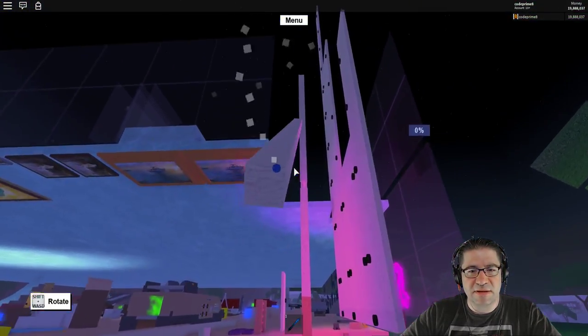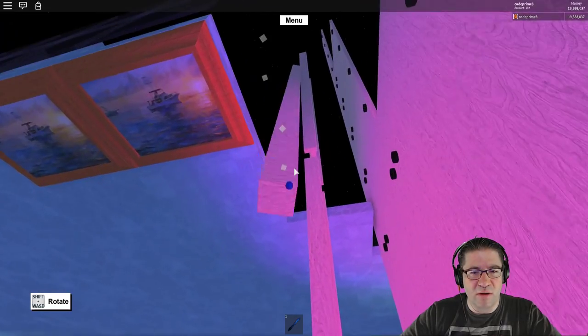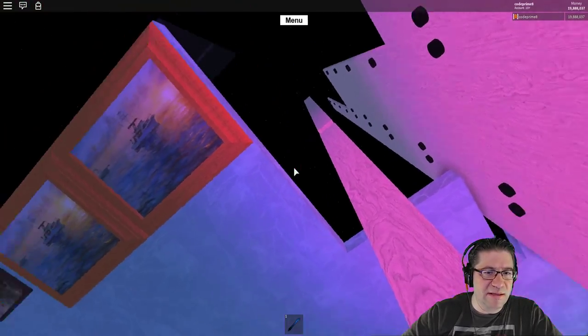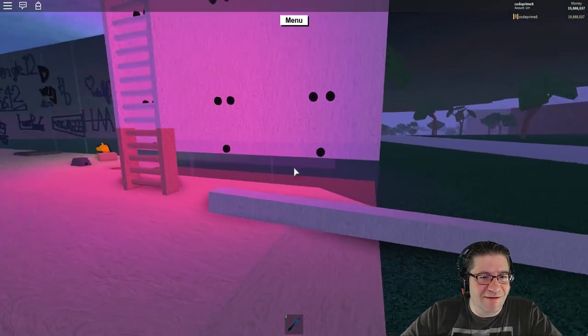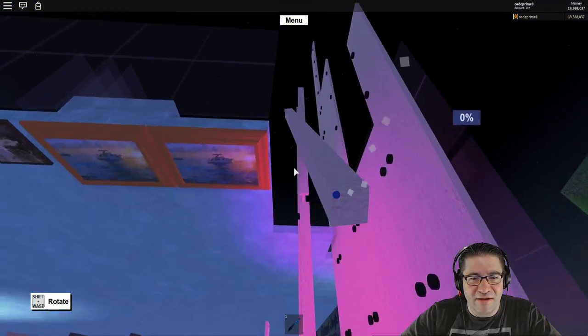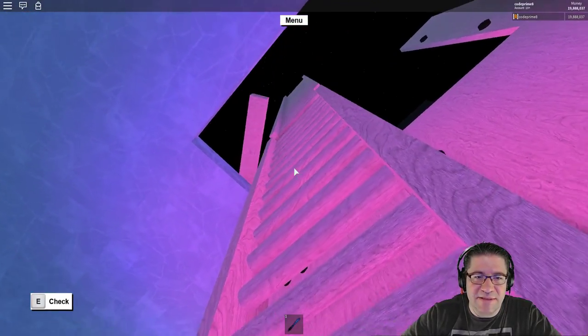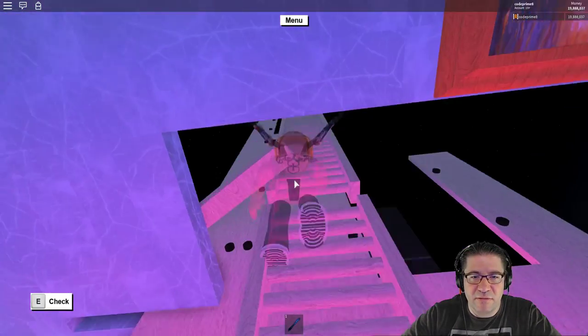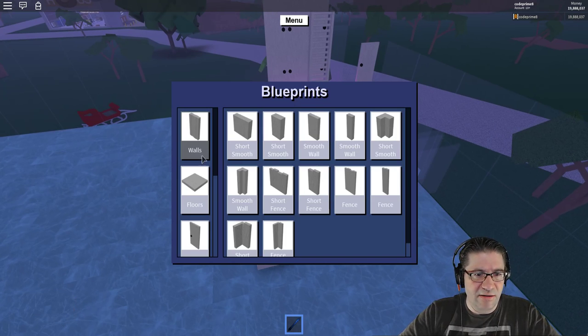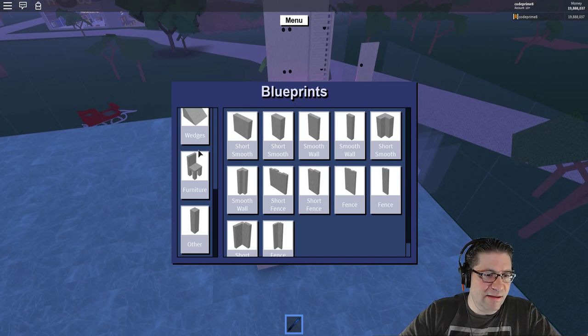We're going to need some of this wood up there. I think we're using palm — I can't remember. Here we go. It did not work. I may have to build up my skills a little bit. There we go, that worked. So let's go ahead and build ladder, ladder, ladder, ladder. Lots of ladders.